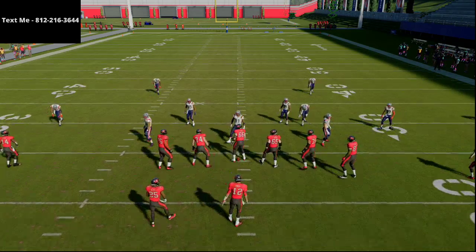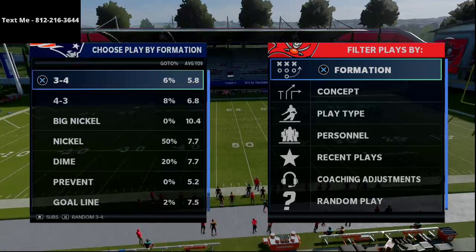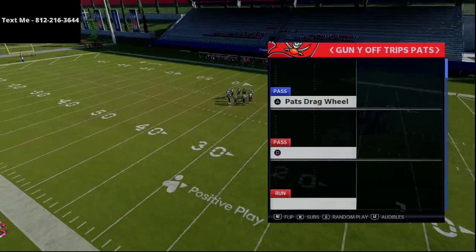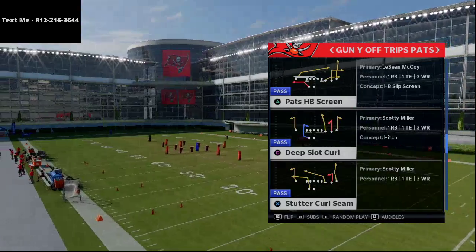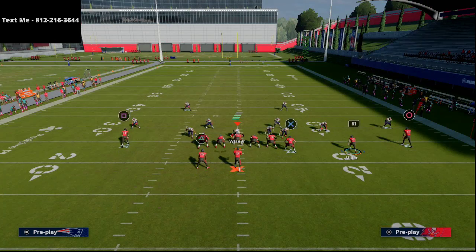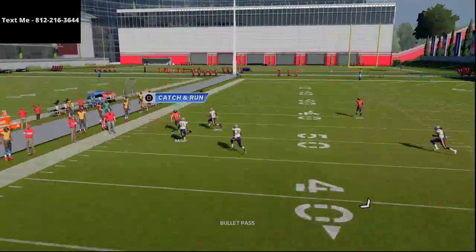I'm going to back my cloud flat back to the default setting because I had a lower setting. We'll come out and run dime one-four-six Tampa two. This is from the Y off trips formation in the New England Patriots playbook. You're looking for that inverted streak from the slot that you can motion over — we can find it here, halfback Slingo. You don't have to have that specific streak though. Here I'll just take a receiver and put him on a streak, and Scotty Miller on a streak.